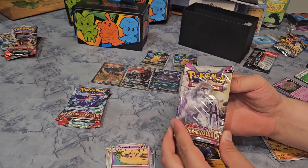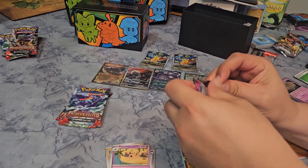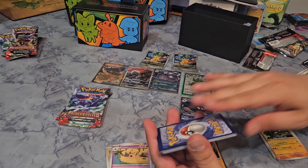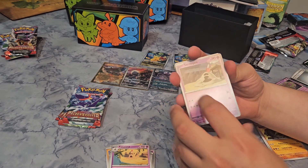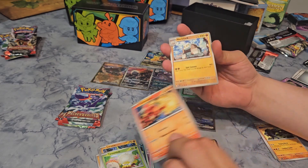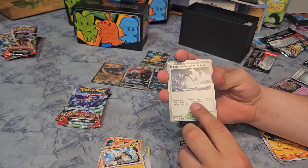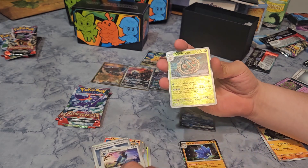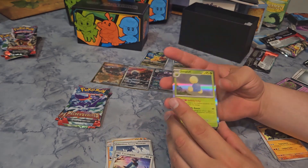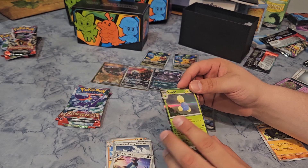My turn — Chimpecho EX pack. Let's see what I get: Sandy Shocks, Larvitar, Tarountula, Charcadet, Klawf Sack, Calamitous Snowy Mountains, Corviknight, another Brambleghast, a Reverse Holo, Litleo Reverse Holo, and a Jumpluff. Drifblim — if any damage is done to this Pokemon by attacks, flip a coin: if heads, prevent that damage. That's pretty neat.